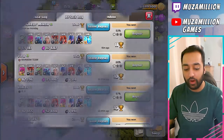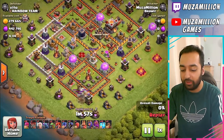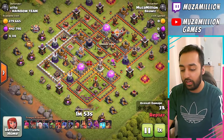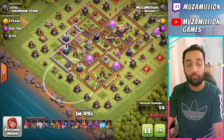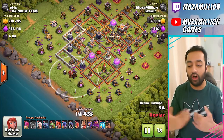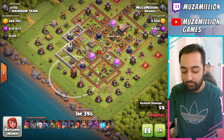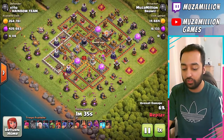So again, Lightning Spells on this Air Defense, take it down along with the Archer Tower. Now again, we just have one Archer Tower that's targeting air, just so much value. This time we dropped the Archers because they're not getting targeted by anything — they just snipe off these buildings. And we can use our Baby Dragons for the other side now, which is perfect.